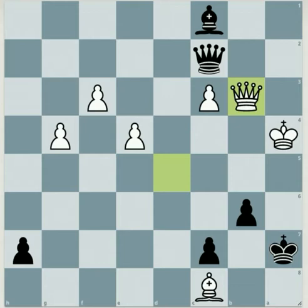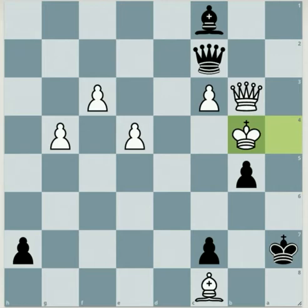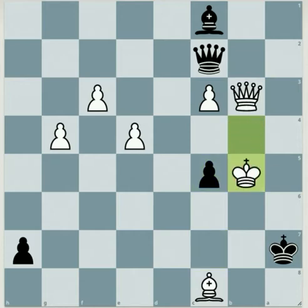Here the correct move is b5 check. The king goes to b4, and then we have c5 check. Now king takes b5, and then black will...